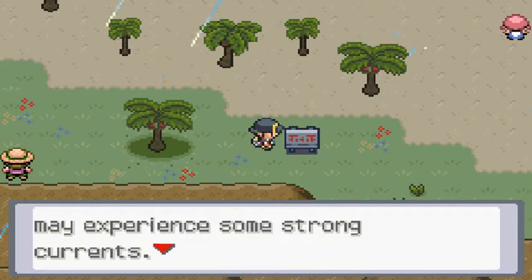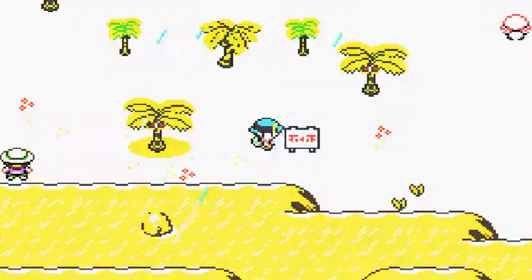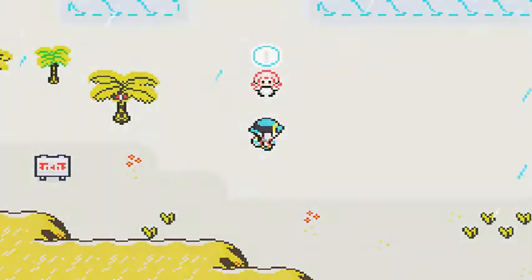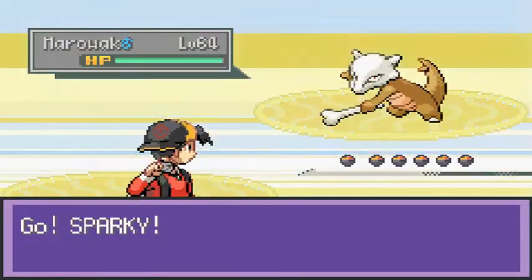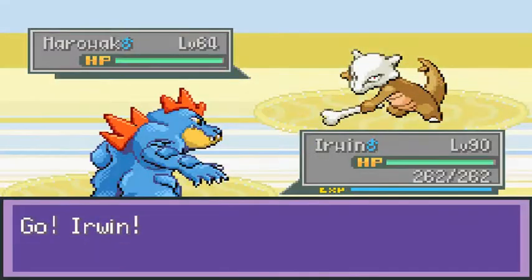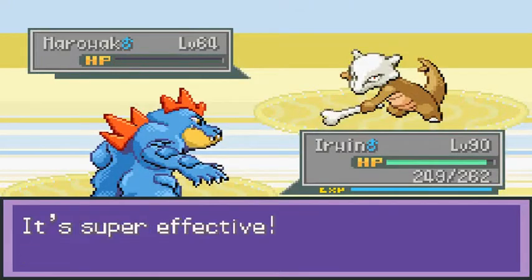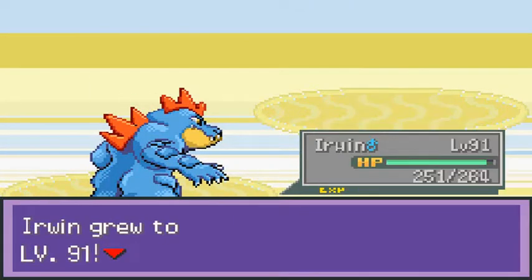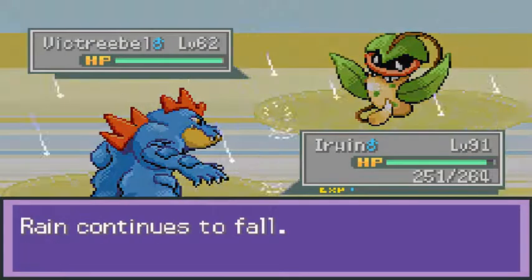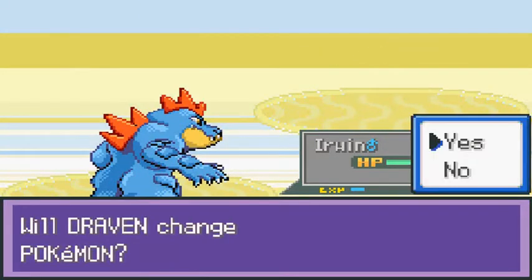Trainer tip: in the Orange Islands you may experience strong currents, so you'll need a strong Pokemon that can surf. Another trainer attacks and I come out with Marowak — wrong Pokemon. Let's go with Erwin and use surf attack. Look at that — level 91. Let's continue.